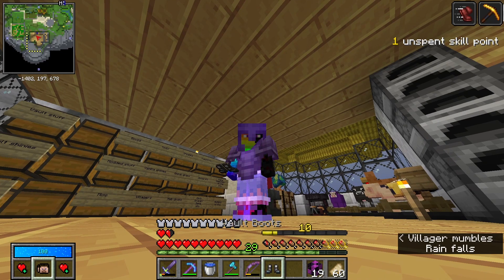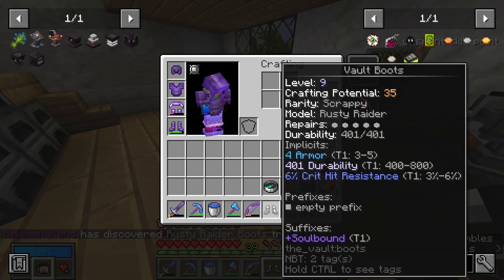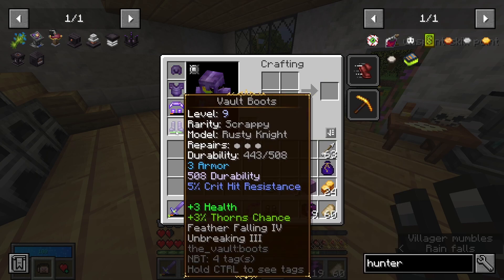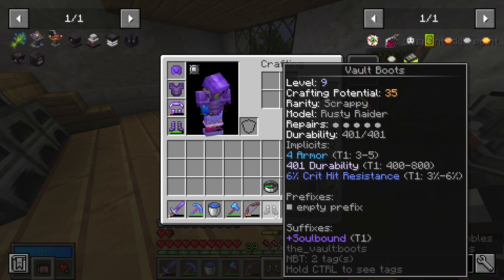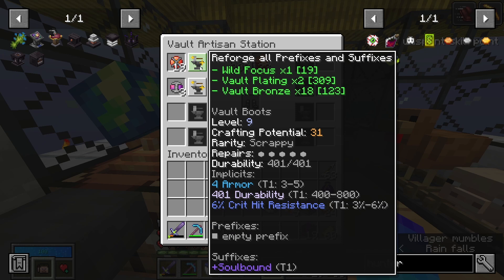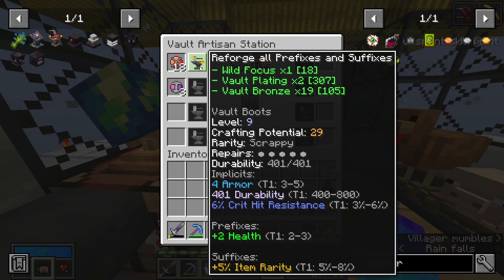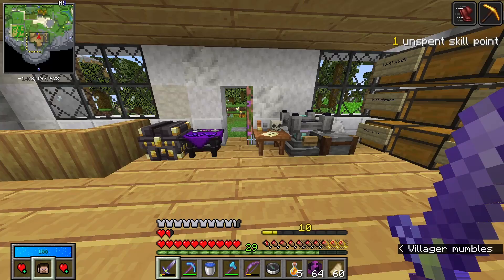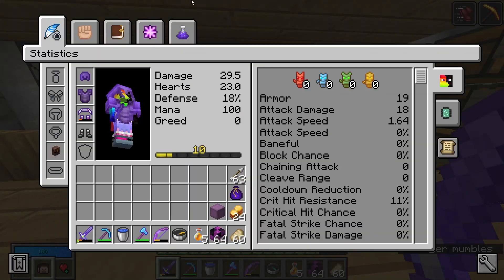Time to roll these boots. 4 armor, which is better than we had — we had 3. Lower durability; in fact that durability is 1 better than the absolute worst it can be. But it has also got max crit hit resistance. Got Soulbound again — 2 health and item rarity. I might regret re-rolling this, but I'm really tempted. Health and knockback resist — I'm going to take that. Now, I did hit level 10 after that vault, so I do have an unspent skill point to use.